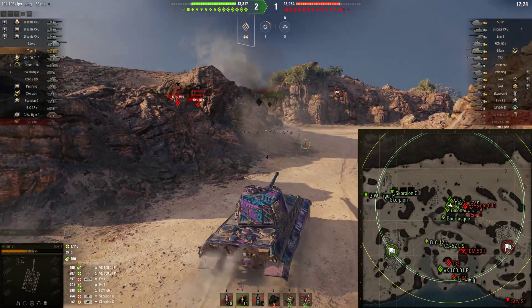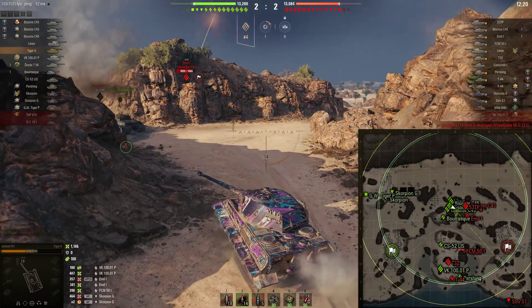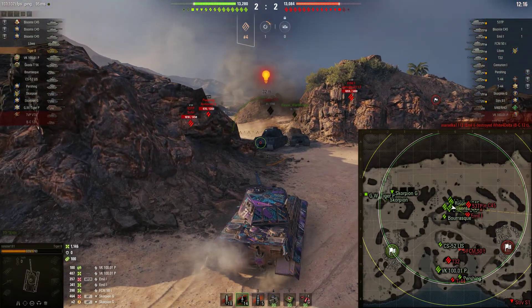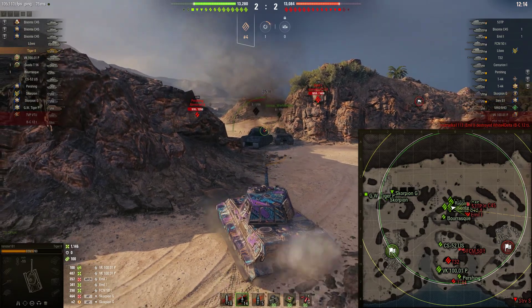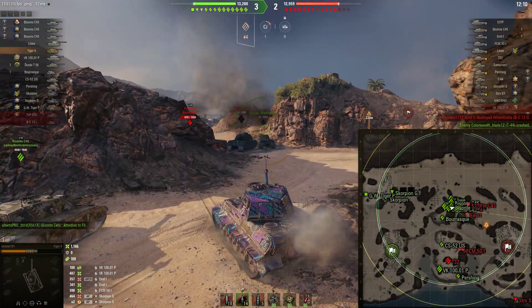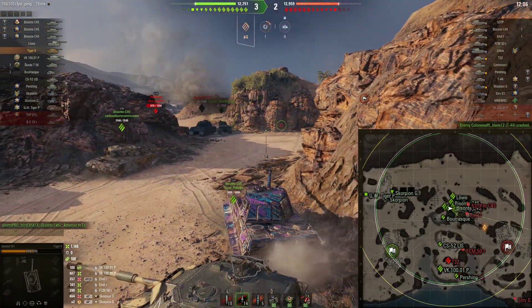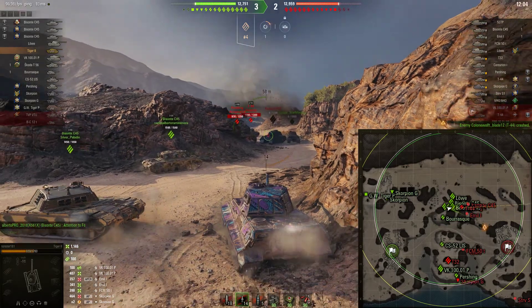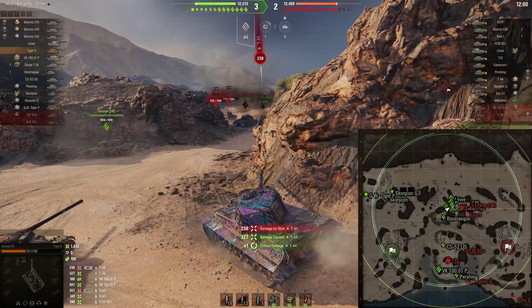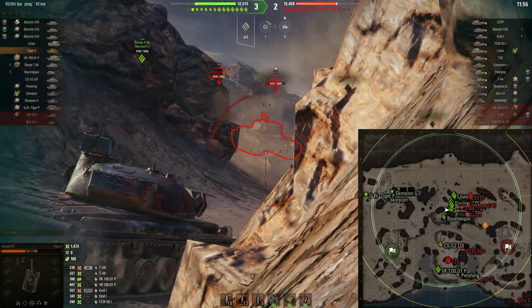The turret's not too bad. People load gold and they can pen it, but they do have to aim. I kind of want to push back and get into this location up here. We do take a shot of damage for it, but nevertheless we're able to get in position.